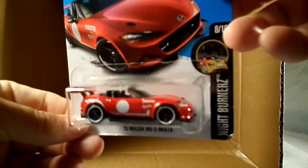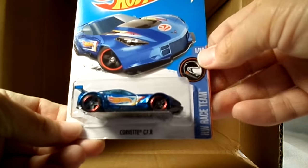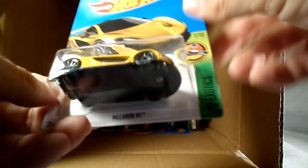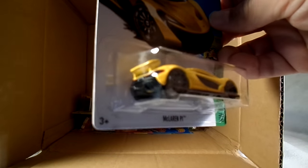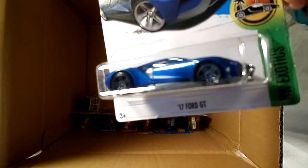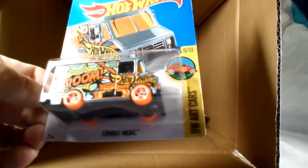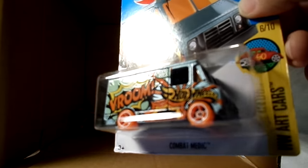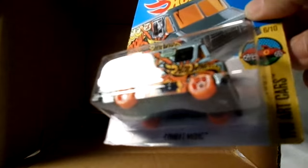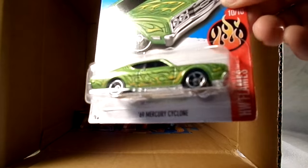Another Mazda Miata, another ambulance, another Corvette. There we go — the repaint of the McLaren, canary yellow seems to be kind of a theme here. Very nice, yellow and black. And the non-super Treasure Hunt Ford GT again, nice. There we go, repaint on the Combat Medic — bluish silver-blue with orange and orange wheels. Nice. That's art car — Flame Cyclone, also in the M case.